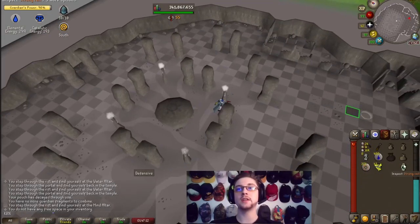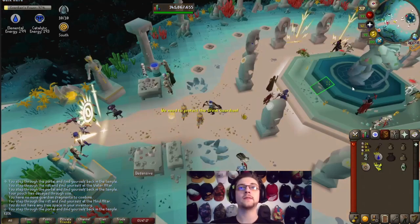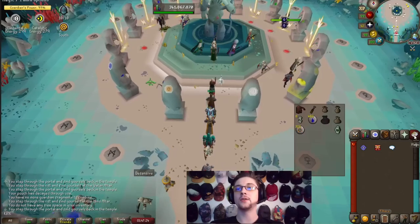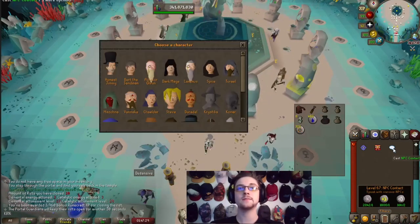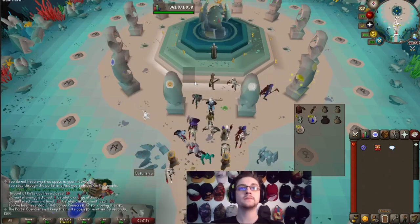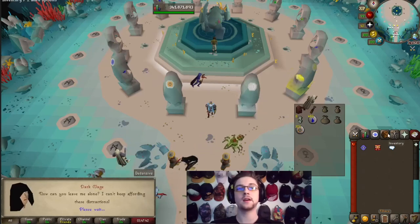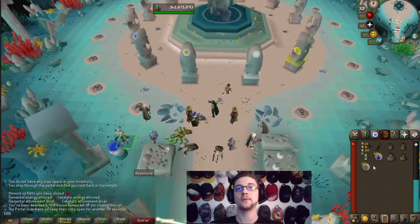As you can see my giant pouch just degraded a little bit — that's where the runes we brought in our pouch come in handy. Go to your spellbook, make sure it's on lunar, go to NPC Contact, and contact the Dark Mage. Ask him to repair your pouches and just like that your pouches have been repaired. Then just deposit your runes.